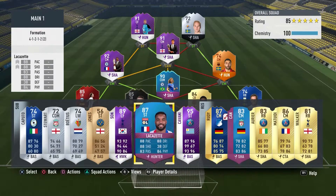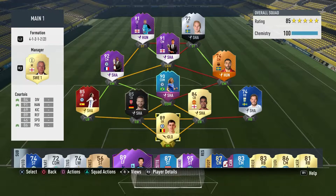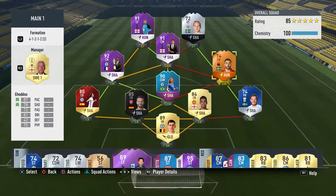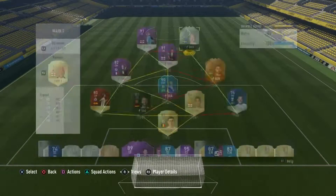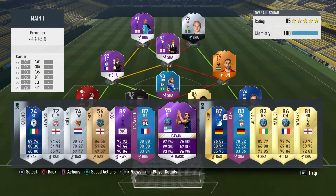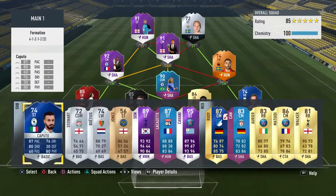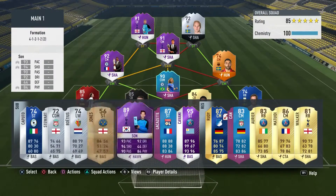We've got Solomonson as right back, who's a very good card and I bought him cheap. Alamon is actually worth 25k so Solomonson, Gudos - another good card for a silver - and then Engval, who is a decent card for the price. 5.6k for an inform is not that bad, so he's going to go in midfield. Let's have a look in my club.